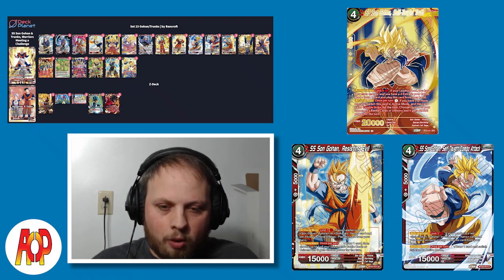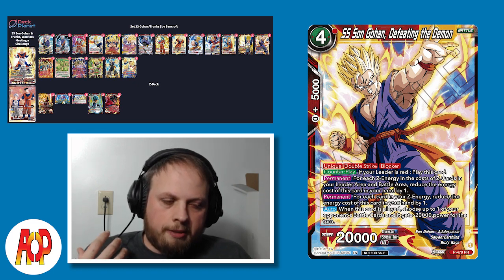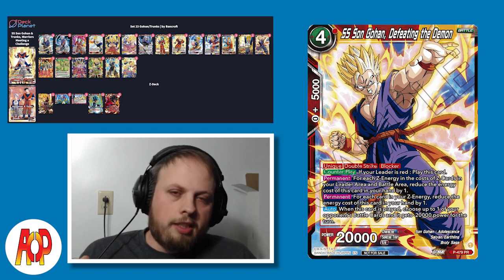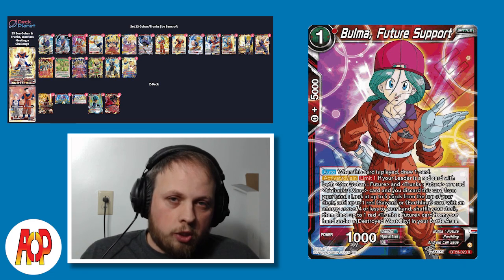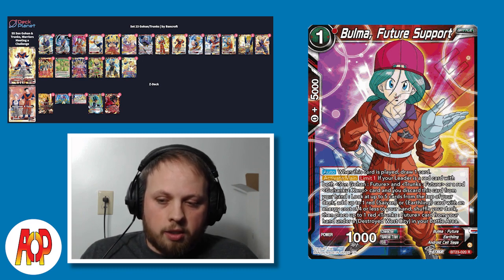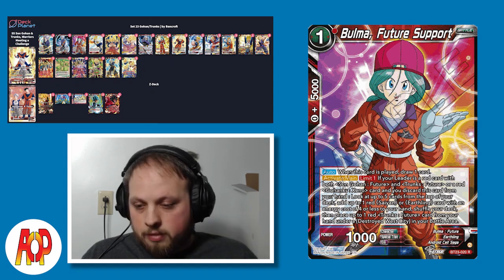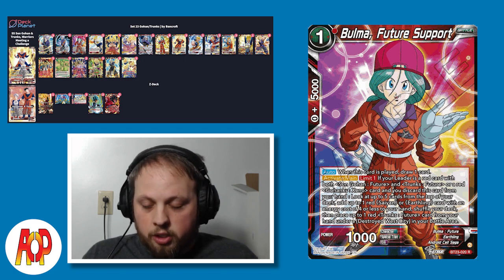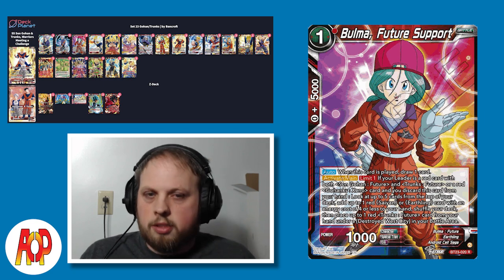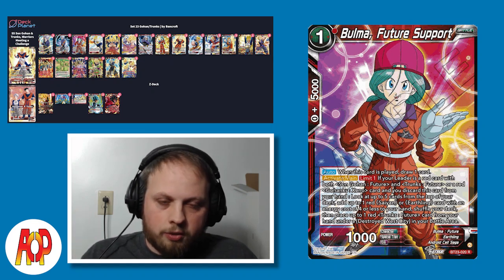For this particular build, I do play one more Gohan - it isn't a future Gohan, it's just a promo, but it's a good red card. This deck did come with a way to guarantee kind of a turn one setup. There is a Bulma future support - if you play this card, you get to draw one card. But it has an activate main: if your leader is a red Gohan future, Trunks future, or Gohanks, you discard this card from your hand, look at the top five cards of your deck, add up to one Saiyan or Earthling card that costs four or less, and you can place up to one red Trunks future card from your hand under your Destroyed West City in your battle area.